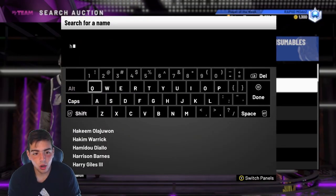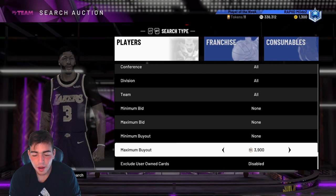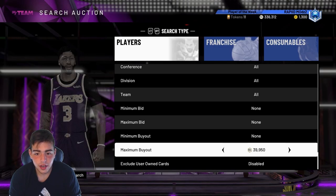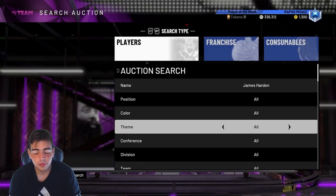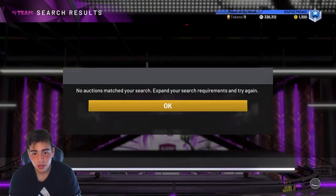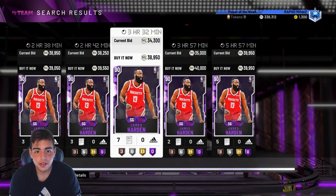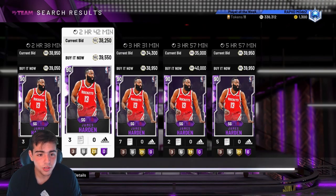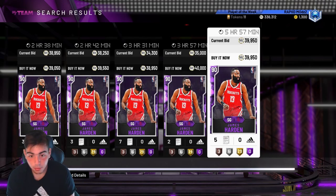I sniped Hardens for 25K — his price is probably around 34K now. I picked up four of them and made a decent amount of MT. It definitely adds up. James Harden is actually 39K now, which is crazy. I got two of my Hardens for 26K and he's at 39K. Pretty much the method is: if a market crash happens, sell all cards on Monday, then the market crashes again on Tuesday — that's the money-making method.